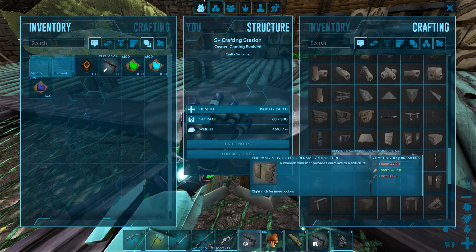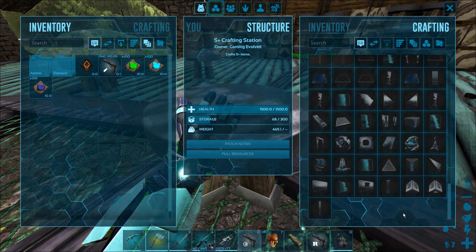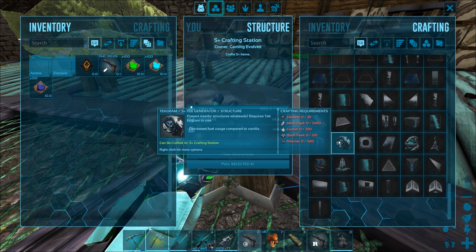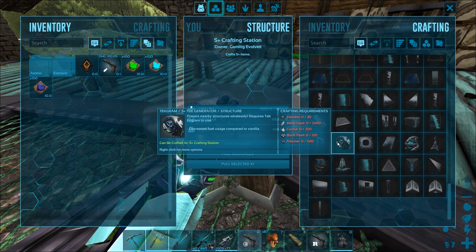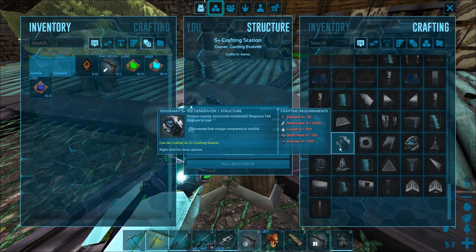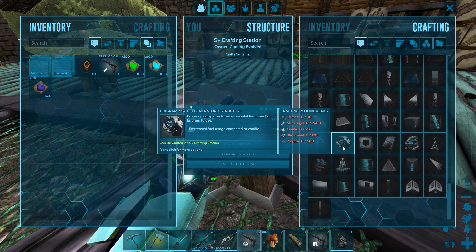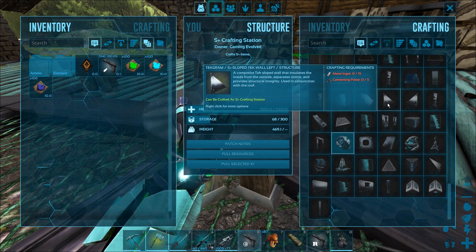Let me show you guys really quick. Towards the bottom, previously they had a bunch of tech stuff, but then they put out this update and I was just on the brink of doing this stuff. So I'm glad they put out the S+ stuff now. They added the S+ tech generator, which is actually a lot better. It only takes one element per 24 hours, and that is actually ridiculous. It's very overpowered, but on a PvP server you wouldn't have this mod, so it's kind of handy and convenient.